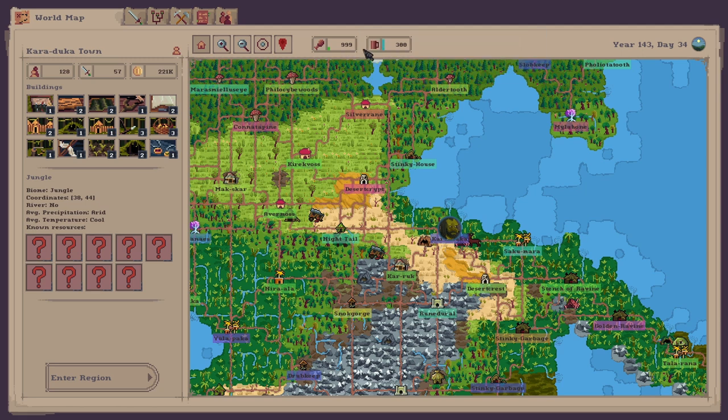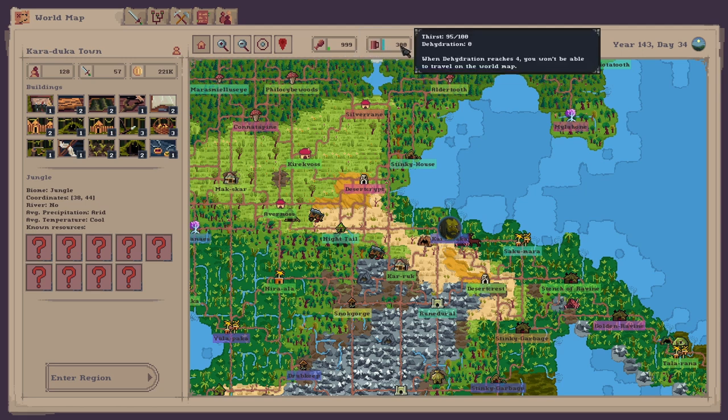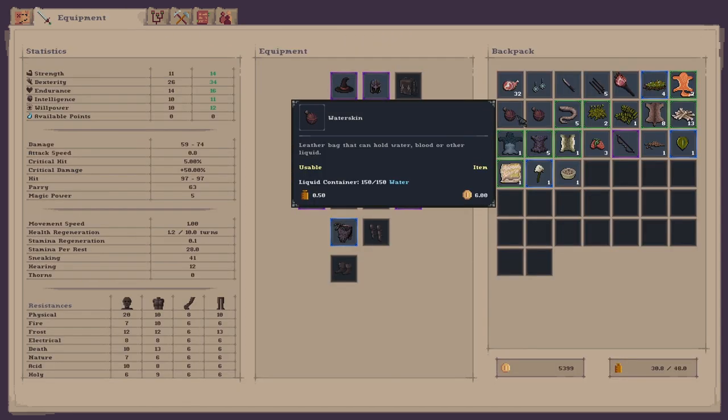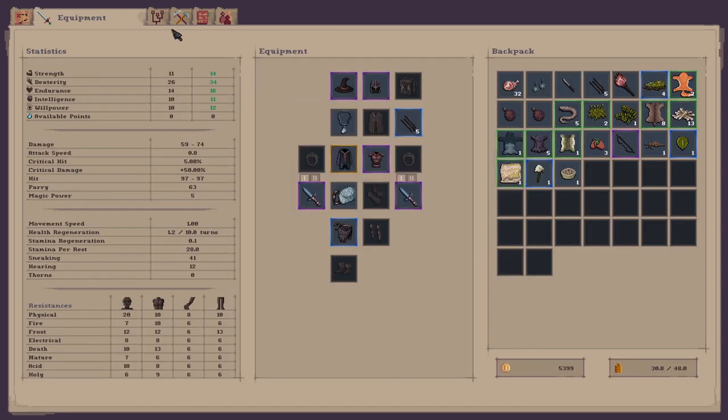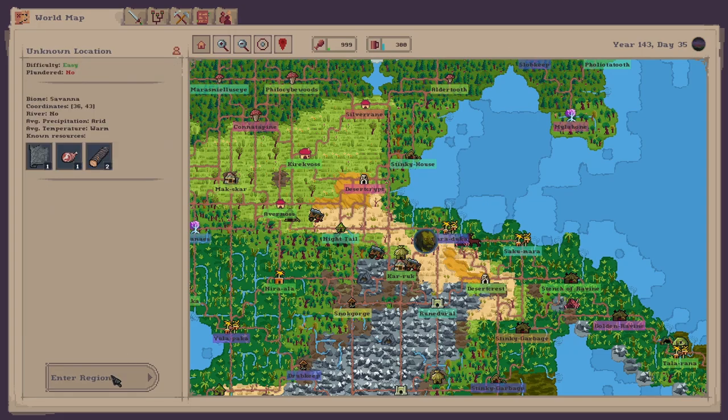We've got enough meat anyway — we've got 999 meats. First is on 300 at the minute. I've got two water skins at the minute which are both full, need to keep an eye on that. Let's head over to this cave and to this region here.